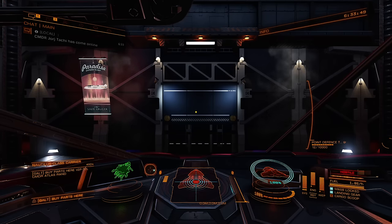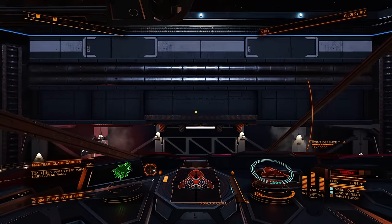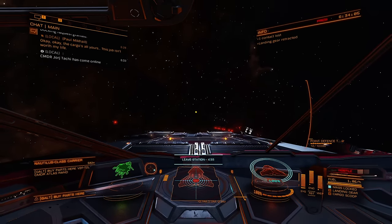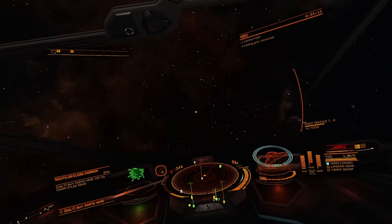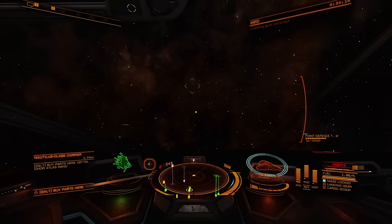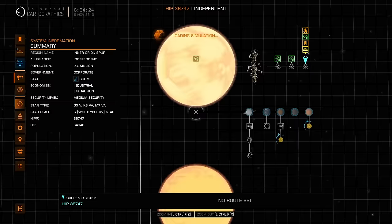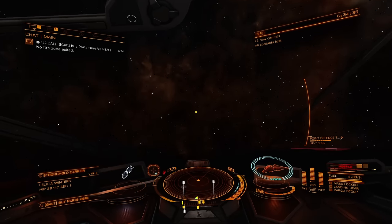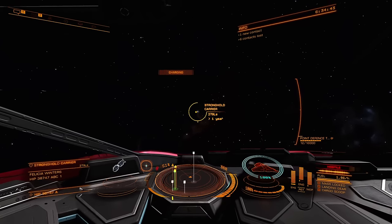Let's go ahead and launch. We are in a system where there is an enemy stronghold. An interesting thing is you can actually bring your carrier to an enemy stronghold site with no problem, and sort of have your miniature base real close to their stronghold. You can see this is the stronghold carrier and I'm parked over here — no problem at all. So let's fly over there.